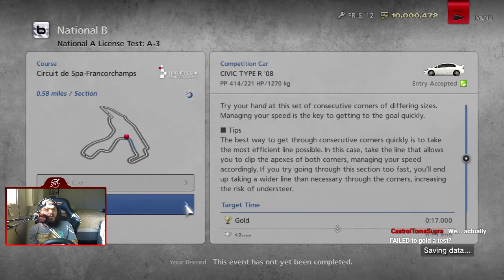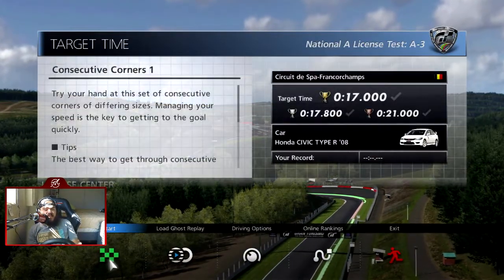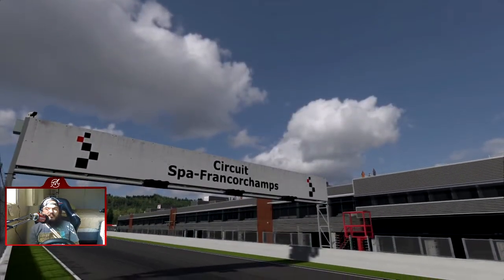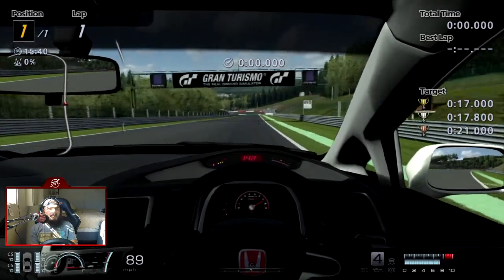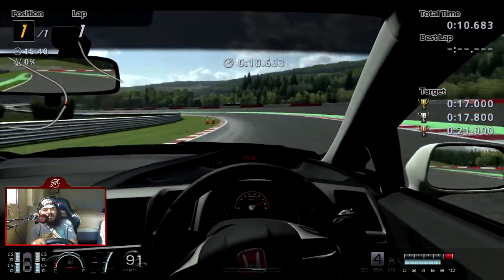A3: Spa Francorchamps, after the first sector. I forget what those corners are — I'm really bad at corner names. Don't use my video as a tutorial. This exam is consecutive corners. We're in a 2008 Honda Civic Type R, which is a really good-looking Civic. In race cars and GT Sport, I love this section so much — except for the cones on the outside to avoid abusing track limits.